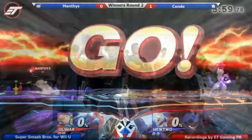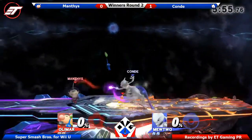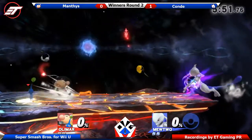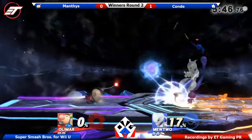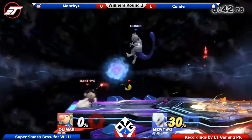Let's see what they go for in stage two. How does Olimar fare on flat stages? That's actually the stage he wants the most — that and Town and City. Final Destination or Town and City, because he just wants more space to run in, throw Pikmin out there, and if a Pikmin dies, put another one. That's one of the most important things with Olimar.